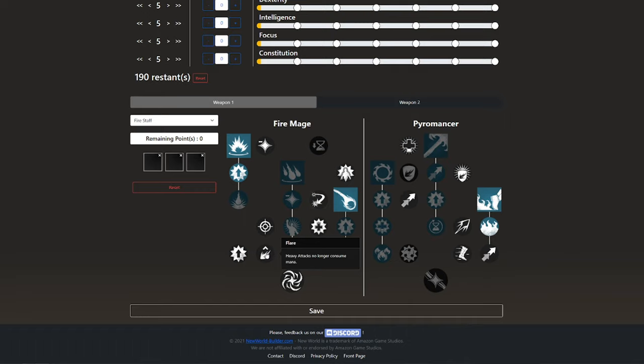We also have Flare, where heavy attacks no longer cost you mana, so we can save that mana. We're using Flare together with Spell Focus. So if we don't have any mana and need to save up some for our abilities, we can use heavy attacks, which are free, and they give us mana back.